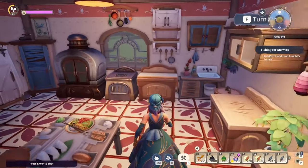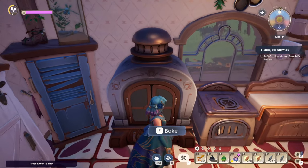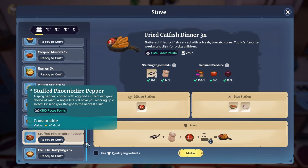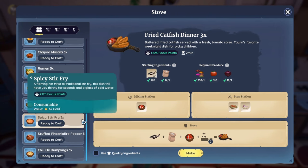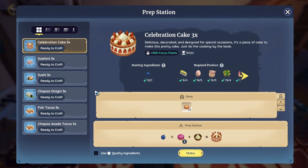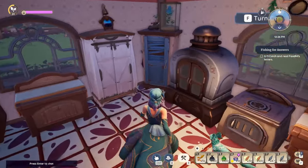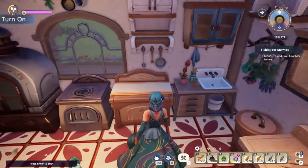Coming back to the homestead, let's have a look. These recipes can be made in the oven — the pot pies and chep pie go in the oven. On the stove, you'll need a double cooktop for most of these: stuffed phoenix fire pepper, dumplings, and stir fry. On the prep table you can make the tacos — fish tacos and Chapasta tacos. There's nothing in the mixing table. So you want one oven, ideally two stovetops, two prep benches, and one mixing table.